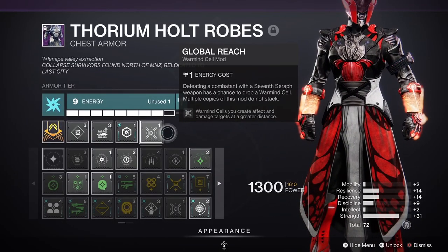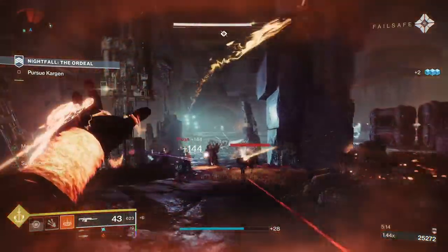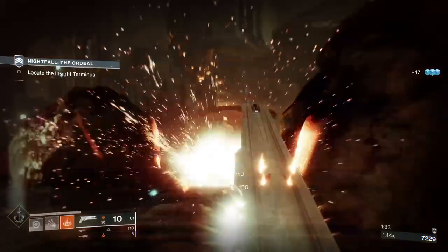For the chest armor, it doesn't really matter the affinity, because this is where I'm slotting in Global Reach. This means the blast radius from your Warmind cell stretches much further and makes them so much more effective.